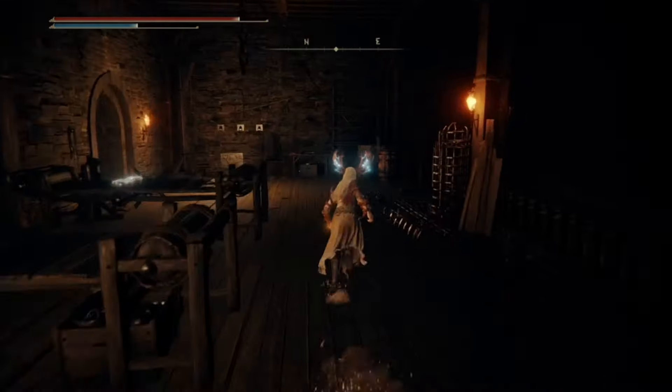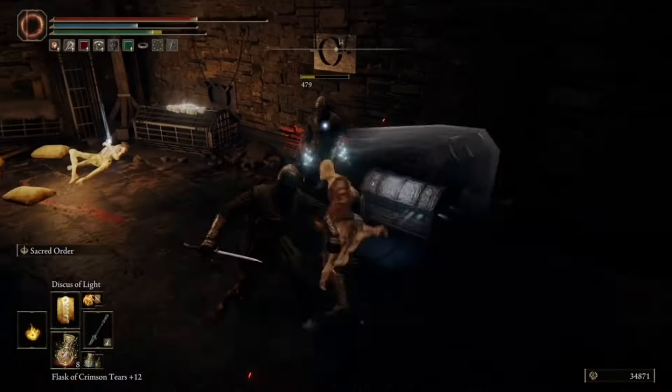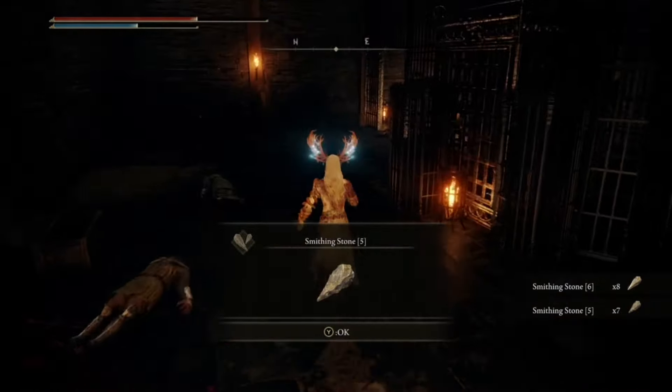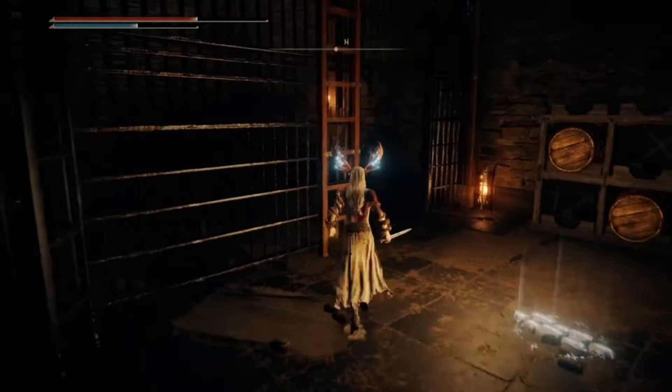Jump over the railing and go back through the door. This time turn right and drop down to the floor below. Kill the enemies down here, then open the chest — it's a Smithing Stone +6. Hoped for something better, but whatever. After that, head up the ladder and go out the door.